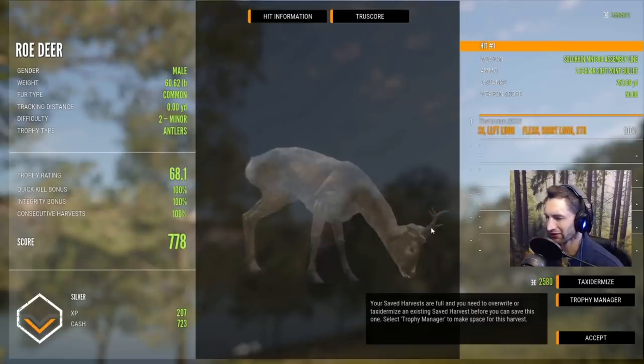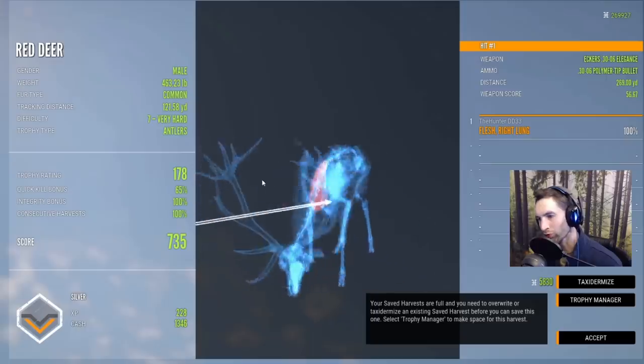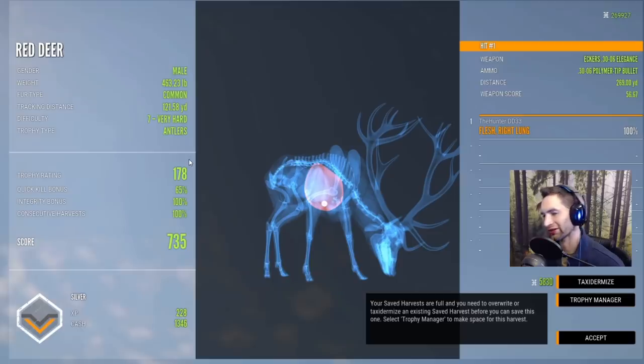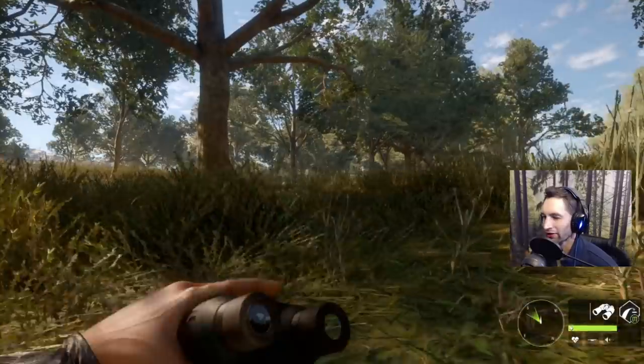Here's our nice seven-point red deer — what should have been a gold but we hit a little bit too much to the left to hit the heart. Still made a pretty awesome shot at 269 yards.